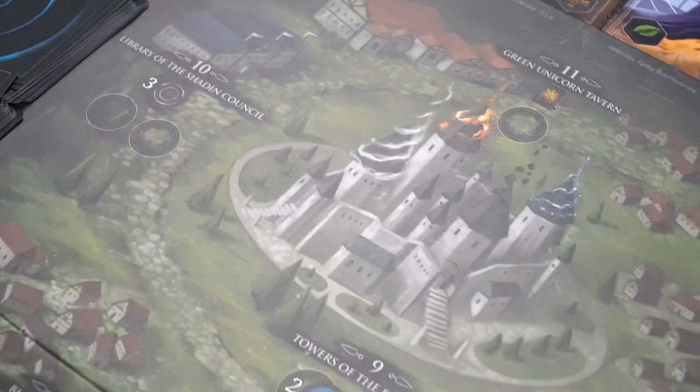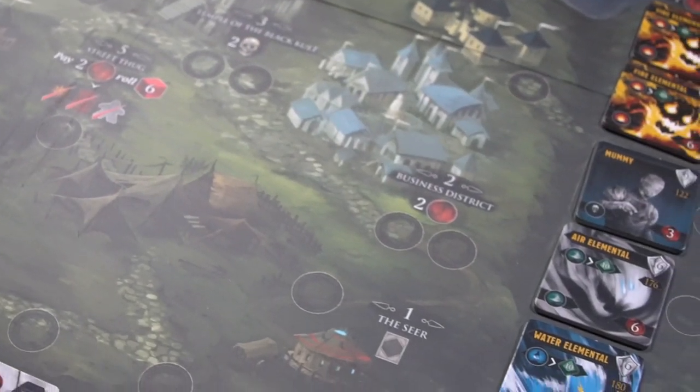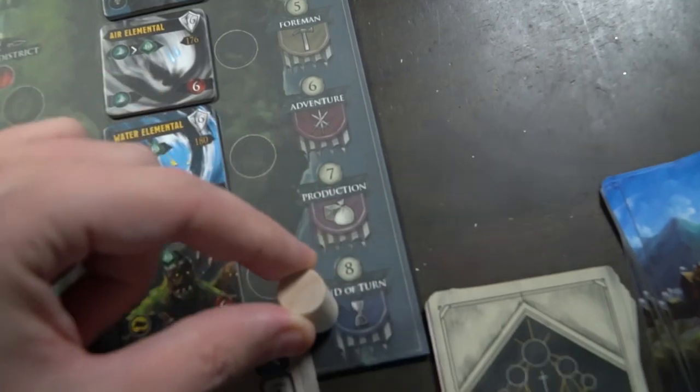Dark Domains is actually one of my favorite worker placements. It has been for quite some time. I love these dark-themed worker placements that involve some tableau management and control as to where you place things and what you can do with things, and this just has a lot of it. There are a ton of phases in a turn: you have the fortune, prep, minion, resolution, form and adventure, production, and end of turn.